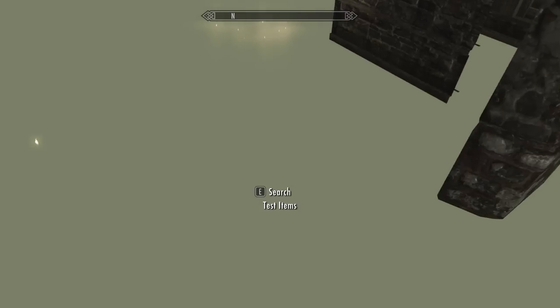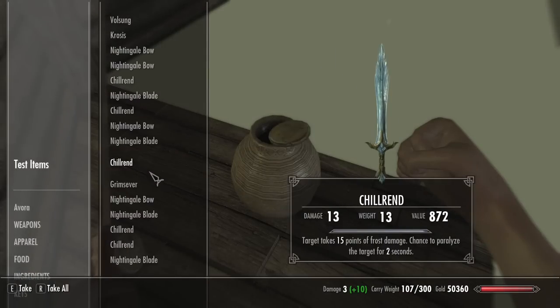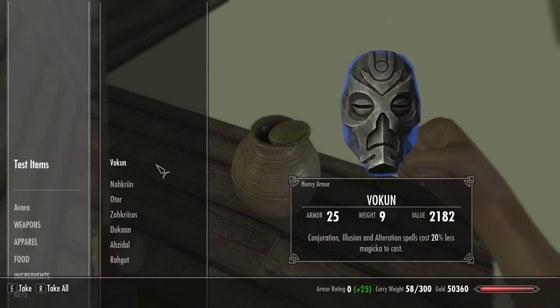On this small platform is our prize — the test items urn, which was brought to my attention by KrabbyPancake94. It's a trove filled with Thieves Guild quest items, collectibles, dragon claws, and all the Dragon Priest masks except for Mirak. So pick up Konarik and whatever else you want!